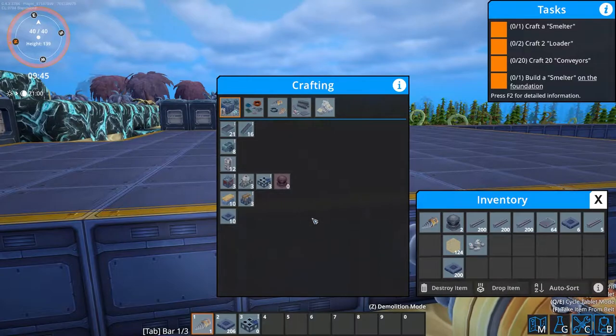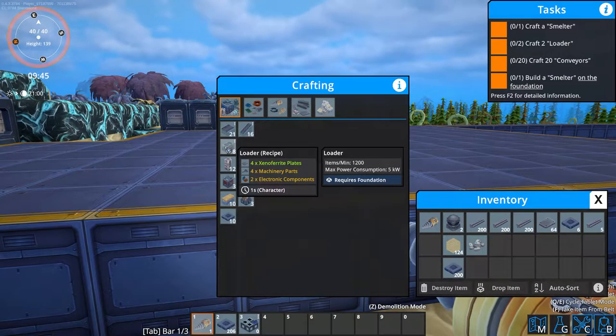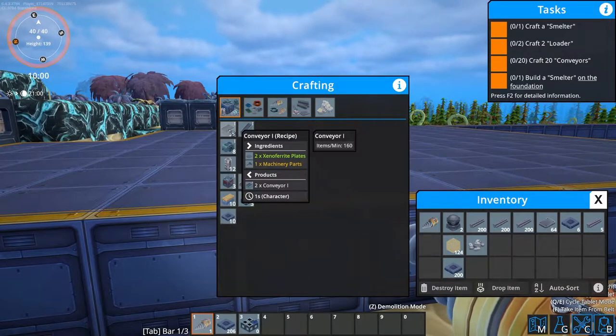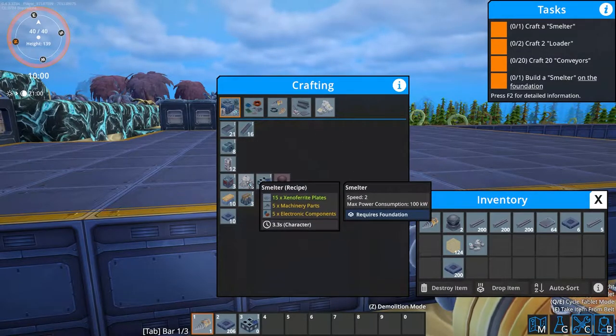Now as we know in the crafting menu, what we're going to need next — as you can see in the top left corner under tasks — is some loaders. The majority of the recipe involves xenofarite plates, conveyor belts which use the same, plus machinery parts which come from the plates, and we'll need some rods as well.